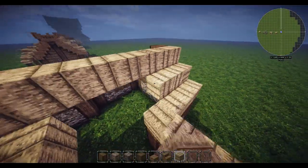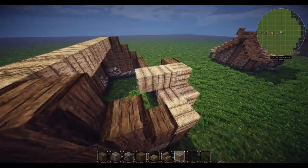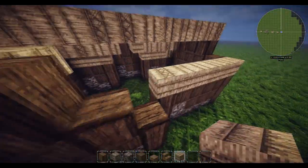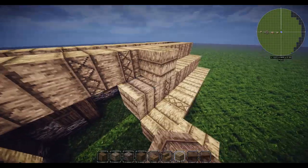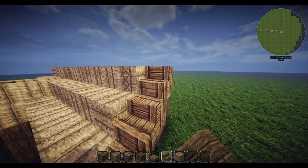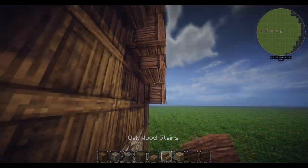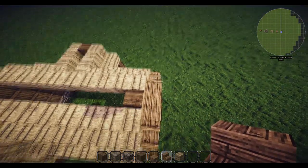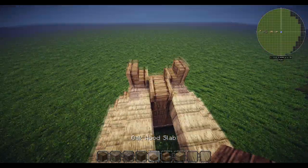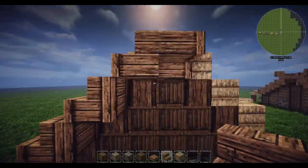Go down here and around, like that. Then we're going to use oak wood stairs going up on the sides - upside down at the top - and build this going down. Put your upside-down ones in just to smooth out that edging. Then we're going to have the Rohan flick - just put an outward-facing stair on each of those ones right in the middle. Then put oak wood slabs going over the top, and then stairs going down. Same on the other side.